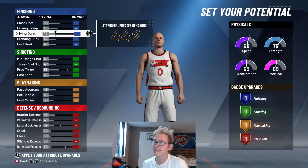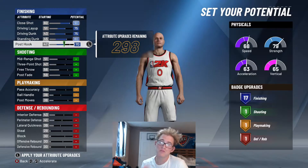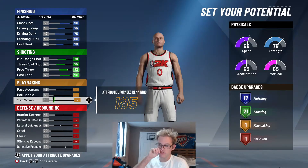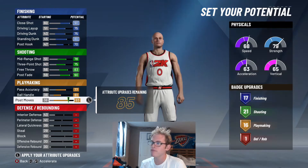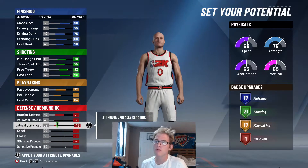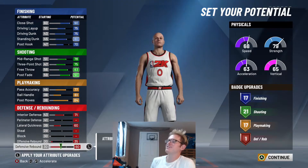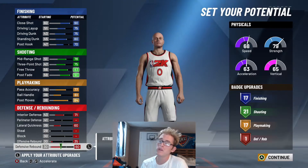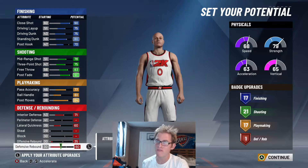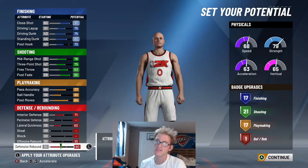When it comes to these attribute upgrades, I'm going to go ahead and upgrade most of the finishing. I'm going to leave my post hook at a 70 just so we can divvy up the attributes a little more, but I'm going to upgrade the shooting stats — Kevin Love can definitely shoot, so we'll max those out. I'll upgrade all of the playmaking stuff, post moves and post fades are pretty important for a Kevin Love build. Then we'll upgrade interior D and lateral quickness, take offensive rebound up to 35, and leave defensive rebound at 60. Overall this gives us 17 finishing badges, 21 shooting, 17 playmaking, and 1 defensive badge. Defensively it's not very well rounded, but Kevin Love is more of an offensive player — he's looking to score and pass the ball.